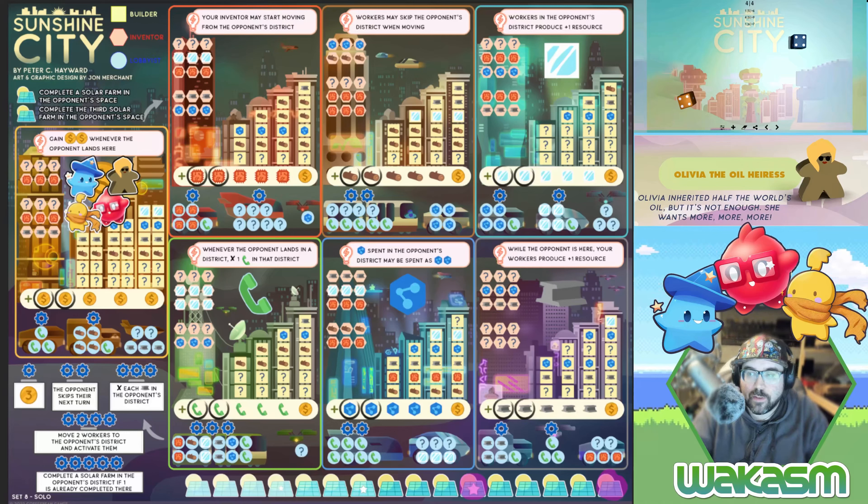Every opponent has a different scoring goal. Olivia is set to be a long game opponent — there are only a few of those; some opponents are short, some medium, some long.